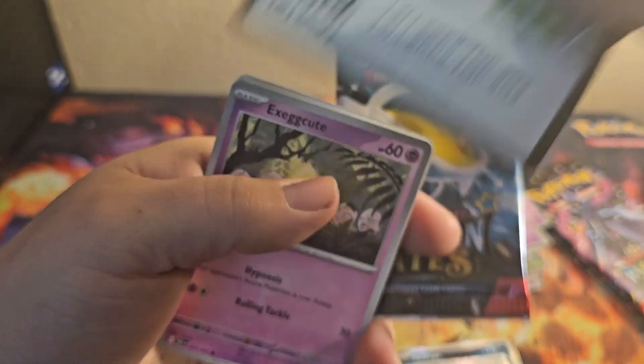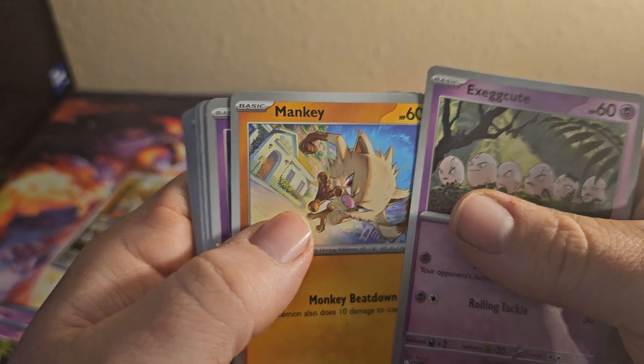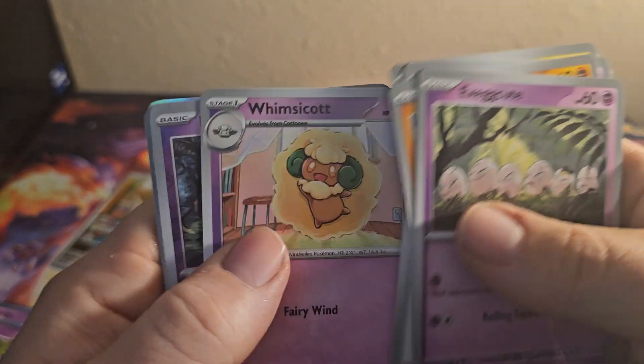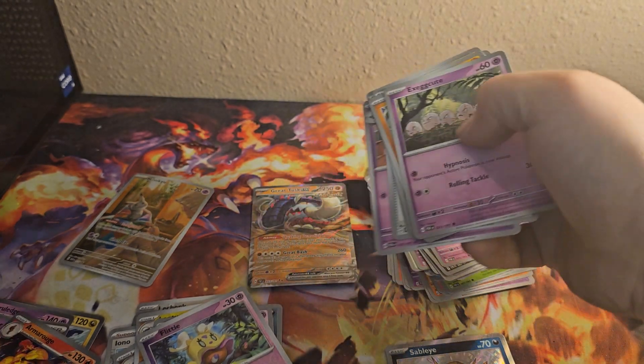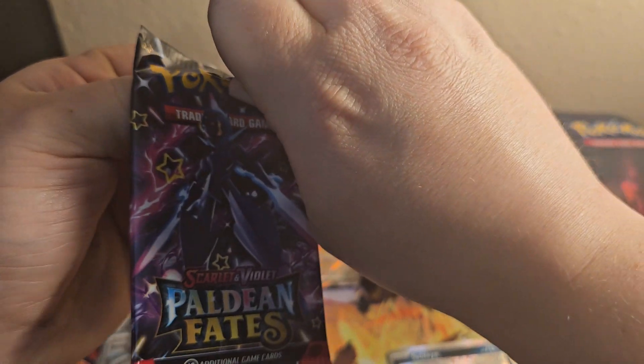Code. Exeggcute, Mankey, Flittle, Pikachu, Curlia, Nimona's Backpack, Whimsicott, Flittle, Scrafty, and Armarouge. Okay. So far not the greatest, but last two packs — hopefully we can get something amazing.